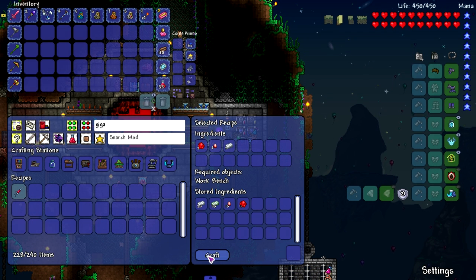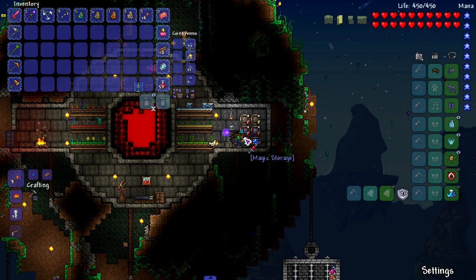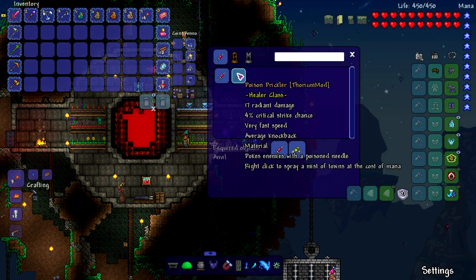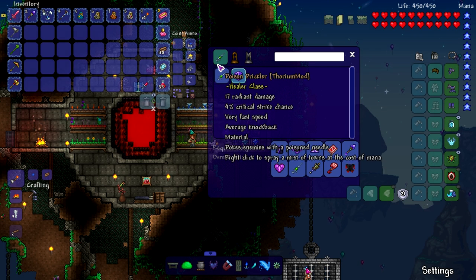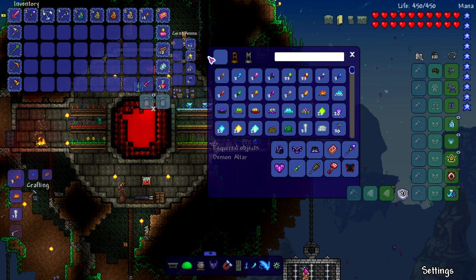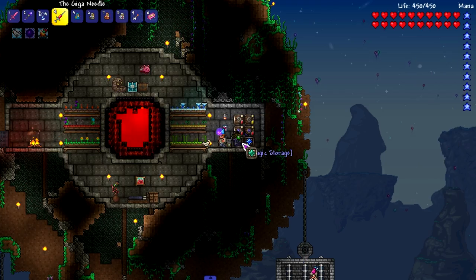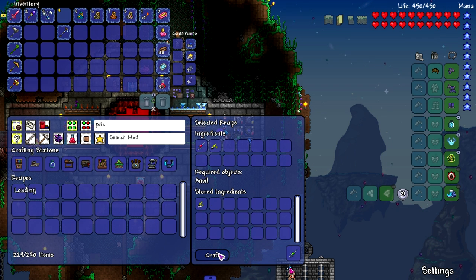The Giga Needle pokes an ally with a large needle. It's not the item we're gonna be using — it's a crafting material. Jungle Spores plus the Giga Needle equals the Poison Prickler: pokes enemies with a poison needle, right-click to spray a mist of toxins at the cost of mana. It's a material for something else too — something called Corrupts. We also want to get the Bloody Blood Butterfly but I don't know how that works. We do have enough spores — Poison Prickler, and it's Ruthless.